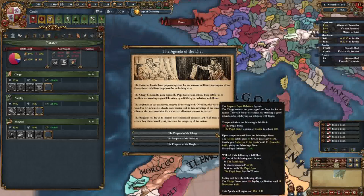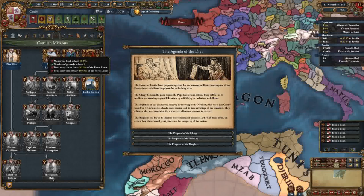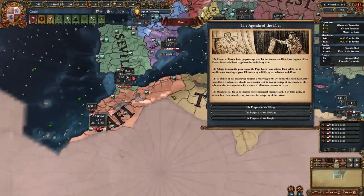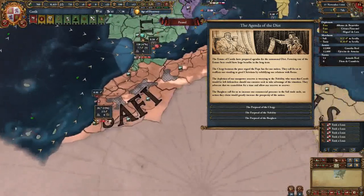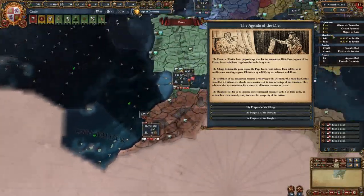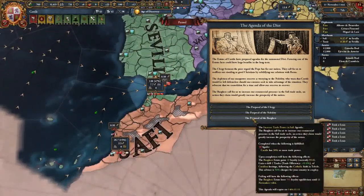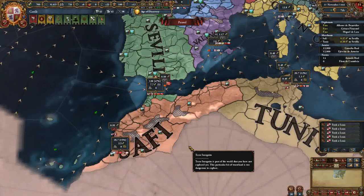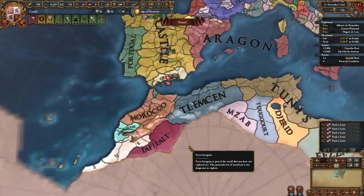The clergy diet option gives increased relations with the papal state, which is fantastic - I wanted to ally the pope anyway, and this links up with a mission we have. For the burger diet proposal, we need to get 30% trade power in the Safi node - it says Agadir because the node comes out of the province of Agadir. All we need to do is increase our trade power by 15% in the Safi node, which we'll easily do when we're at war with Morocco.